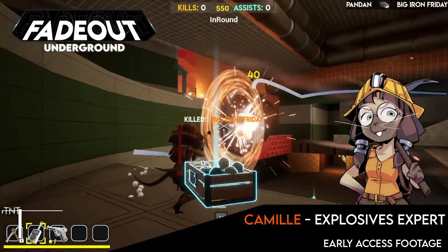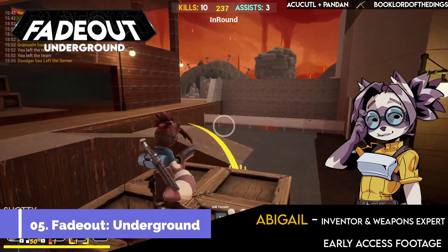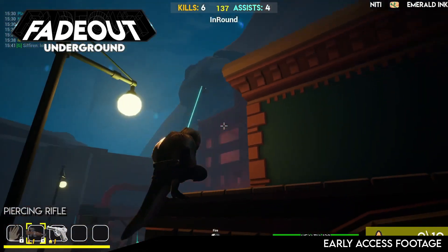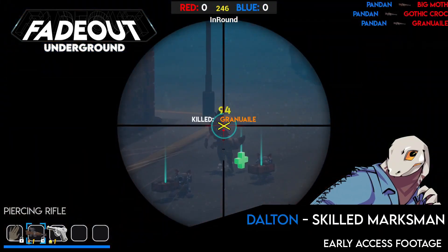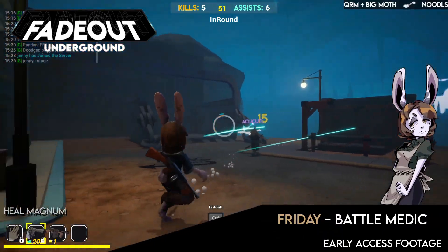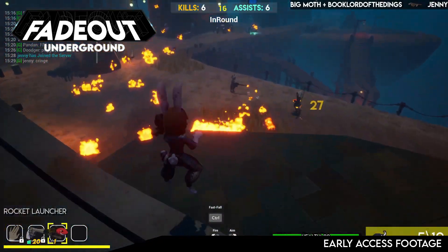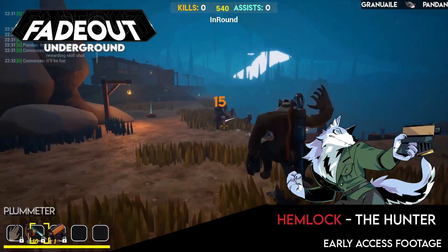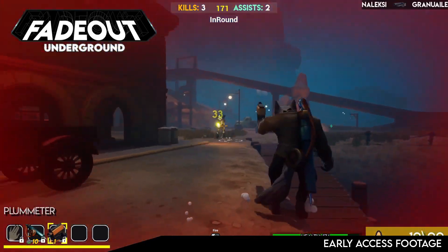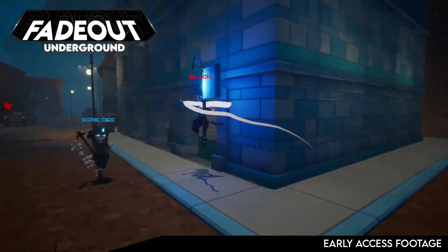Next up we have Fade Out Underground — a free-to-play third-person online multiplayer shooter developed by Westurn Michelle. This title is in the vein of classic PC games from the late 90s and early 2000s, definitely inspired by classics like Quake, Unreal Tournament, and Team Fortress 2. The game currently features four maps, six game modes plus a bonus mode, 22 weapons, and eight playable characters. It currently has very positive reviews on Steam and the system requirements are not that heavy.